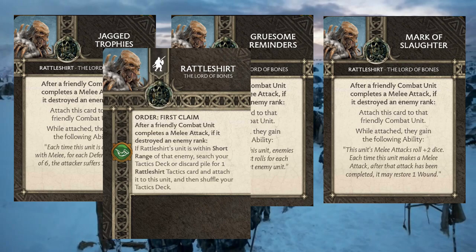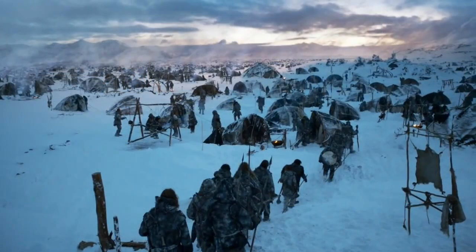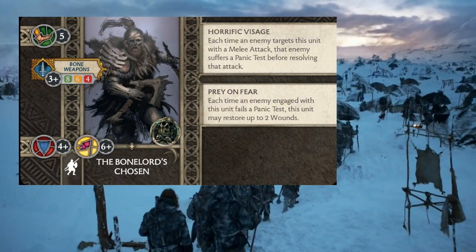So what unit do we put him in? There are a few options now. Rattleshirt is a commander much like Eddard or Joffrey, where they bring their own unit that is specially for them. Rattleshirt brings the Bone Lords Chosen, and they come in pretty pricey for a Free Folk unit at eight points — that's one point more than Giants, and those are already hard to take. So the Bone Lords Chosen have got to do a lot to make them worth that.